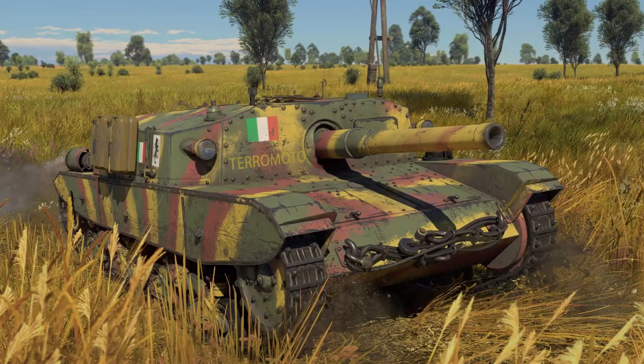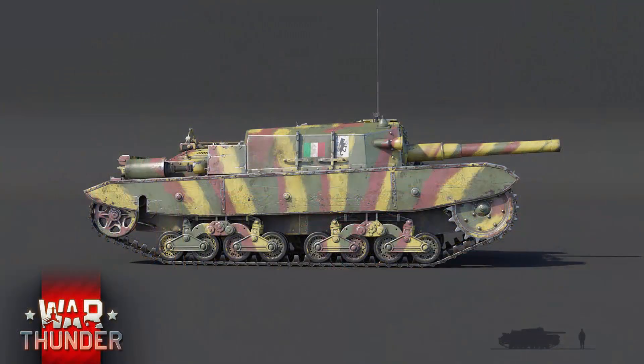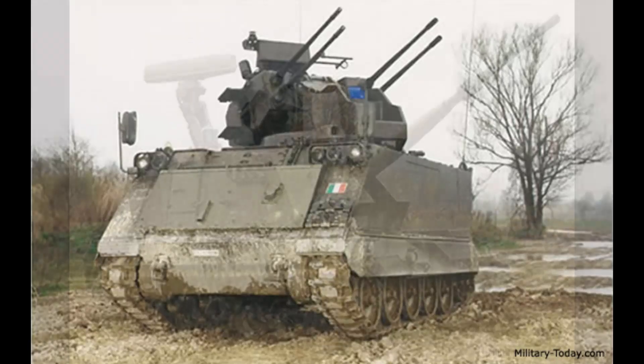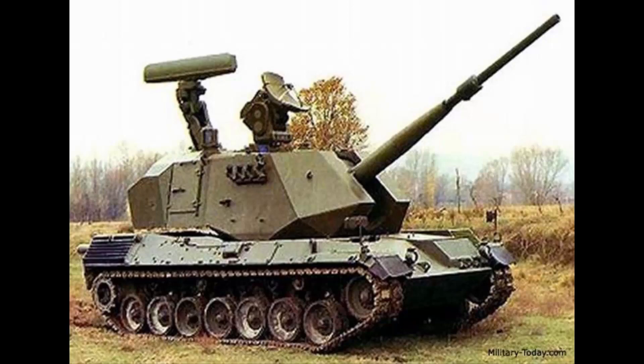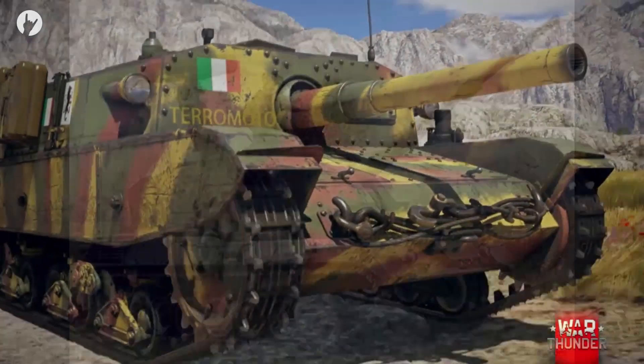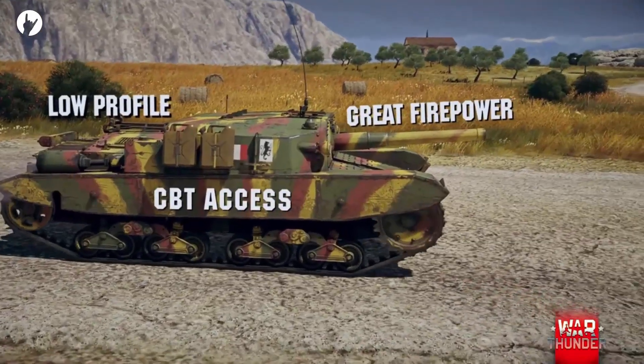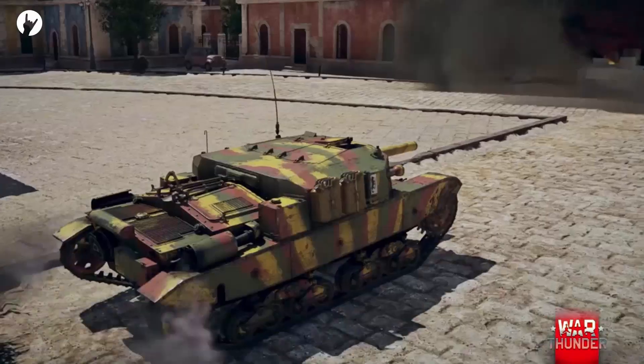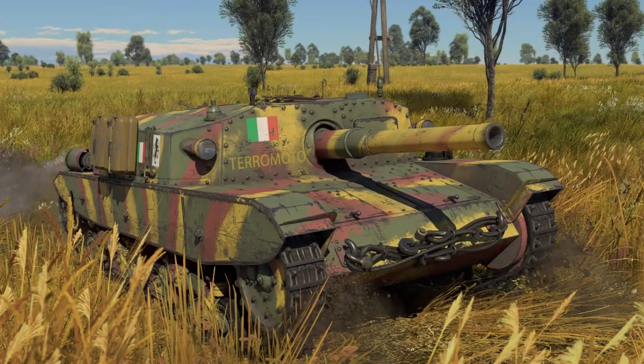Gaijin mentioned some extremely powerful SPAAGs, and there are two potential options. There's the C-DAM — a quad 25mm AA turret on the same chassis as the M163 VADS Vulcan air defense system — making it somewhat familiar. The other option is the OTOMATIC, with a 76mm anti-air gun on the chassis of the OF-40. This gun has an insane fire rate of 120 rounds per minute — two per second — and both of these SPAAGs are radar equipped, meaning Italy could be the second nation to see multiple 8.0 SPAAs. These two options very closely resemble the American counterparts.